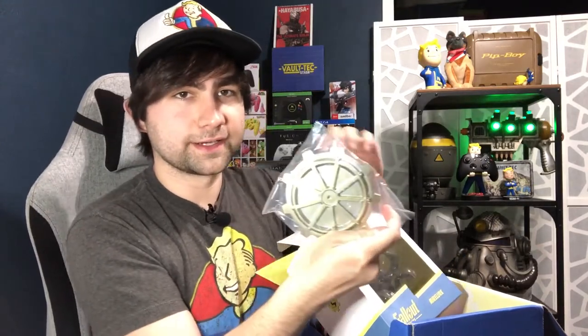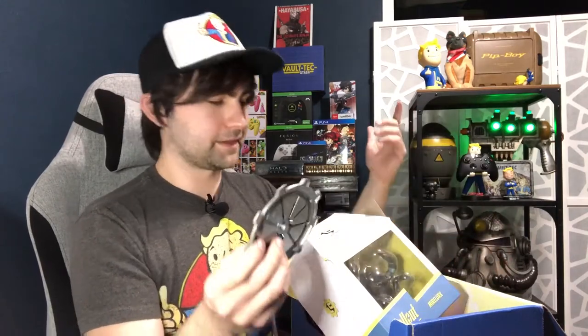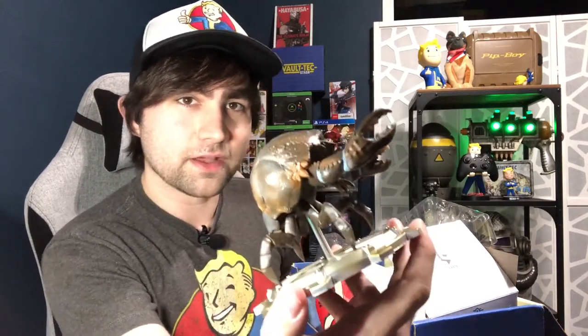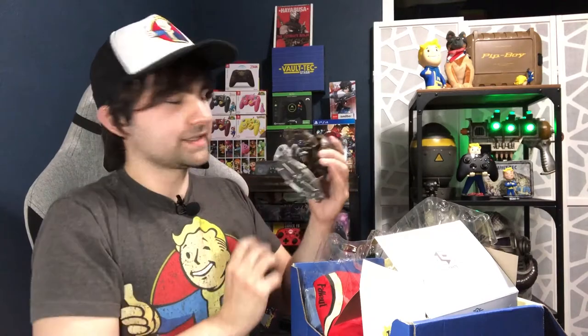Going through it, it comes with a cool base. Mirelurks are one of the cooler enemies from the Fallout franchise. My first experience with them was the most memorable — in Fallout 3 at Rivet City, which is a town structured out of a sunken battleship. You have to go into one half that is completely submerged and fight a bunch of these guys. Just look at that detail — really cool. There's a lot of variety in the colors and shading, and I love how the face turned out. It has a good weight to it.